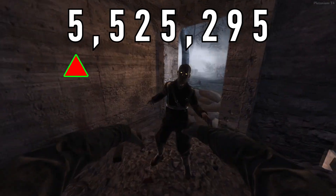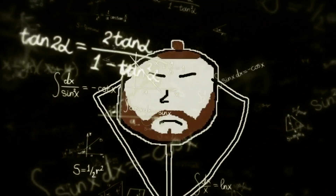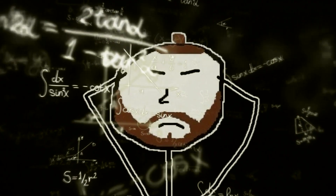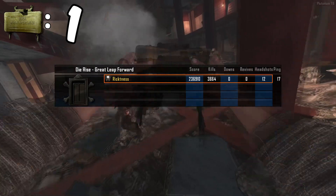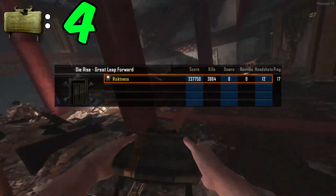A zombie at round 100 has health of 5,525,295. Having looked online I've not been able to determine how much damage a claymore deals, so I decided to test claymores against round 50 zombies — and it took 4 claymores to kill.